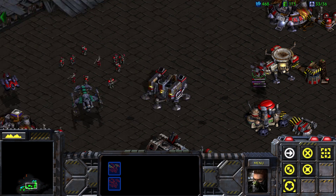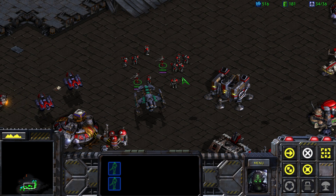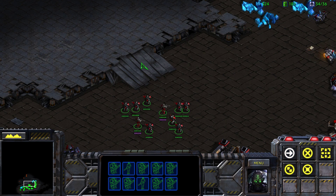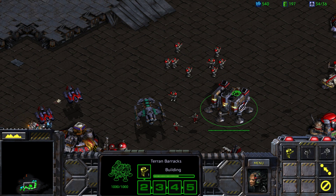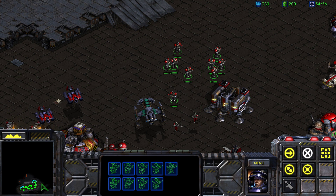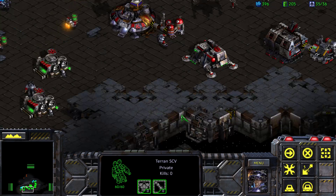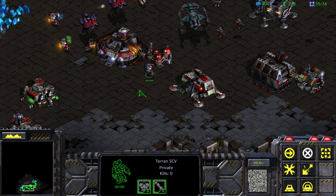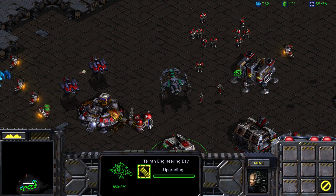Go ahead and de-cloak. So we're going to need to do a ground attack up here for sure. Let's queue up a few more marines, and we should probably get ourselves a second barracks. This guy can come up here and mine, and we can start upgrading Infantry Weapons 1.